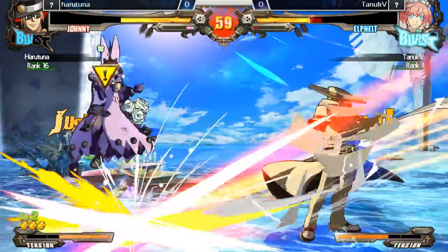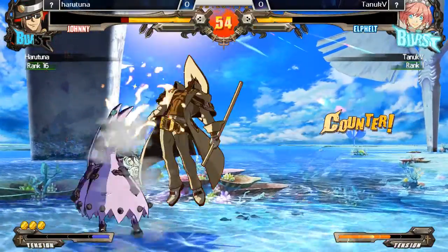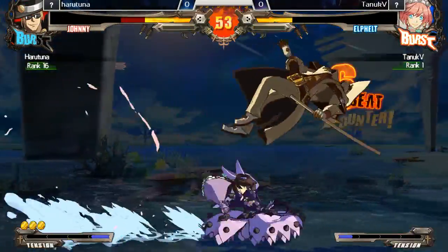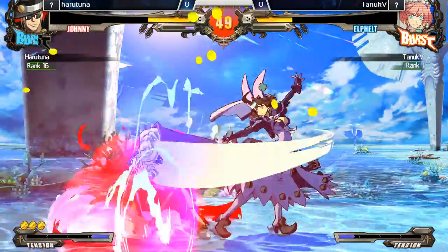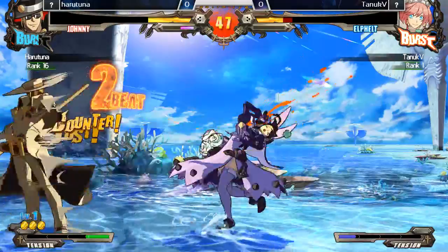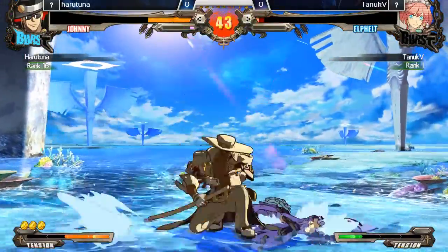Both players backing up a bit. Nice confirm, and he goes for that blockable setup — one pin for the setup. Gets a tilt slash. Unfortunately we get a Pan-Berry. He wakes up. Nice 5K. Ahh, bad burst.